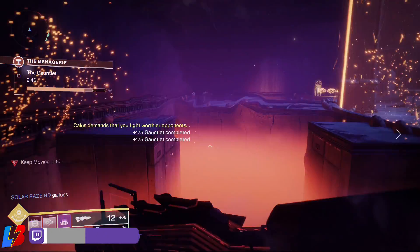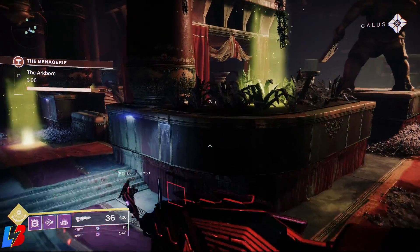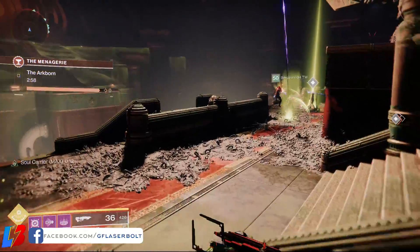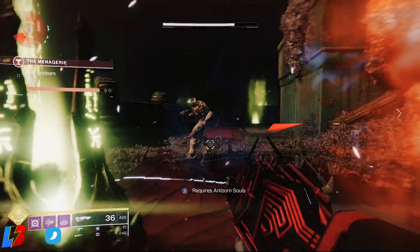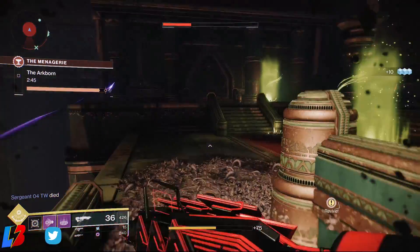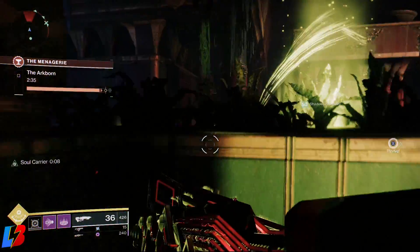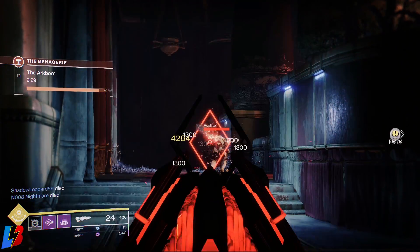The last stage before the final boss is called the Arkborn. You're going to be presented with a room very similar to the raid. Within this room, there are going to be little soul carriers — little beams of light. Collect these soul carriers and every time you collect one, it gives you a times one, times two, and times three stack. You can only stack a total of three. Once you've stacked three, go to either the front or back of the room where there is a vessel to deposit the souls. Once you deposit enough souls, you'll spawn a big ugly boss ogre that is a hard hitter. Complete the encounter as fast as you can, deposit the souls quickly, and kill the ogre before the timer runs out.